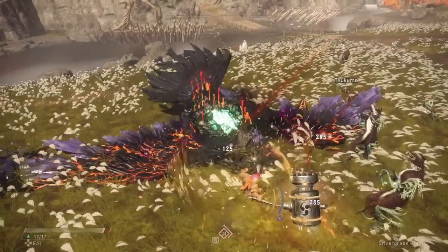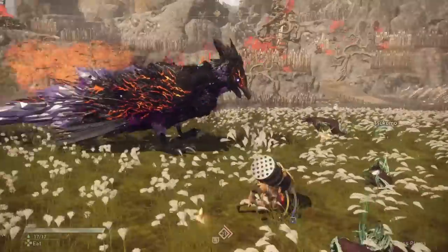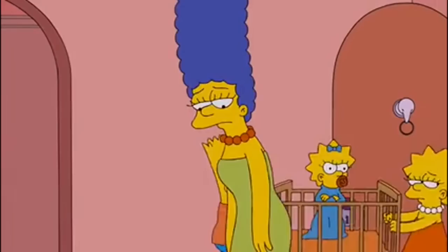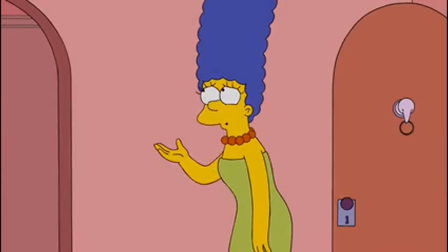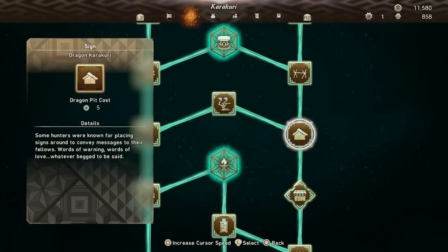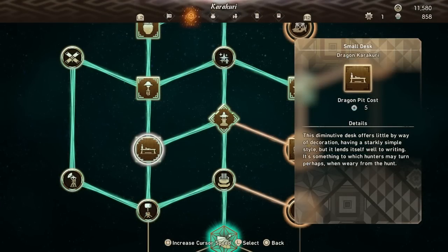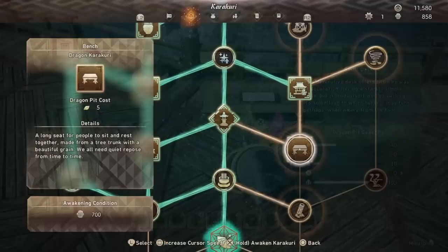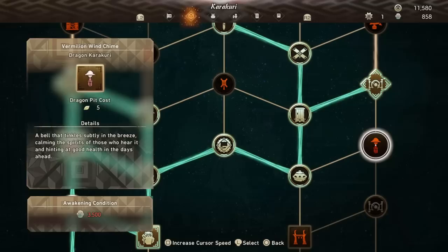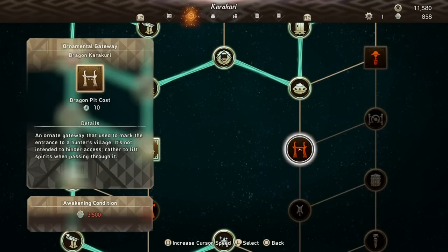Let's move on to the second-to-last category: Aesthetic. These are the Dragon Karakuri that have no purpose other than being there — purely aesthetic options allowing you to liven up the place and make it feel like a proper home. They serve no mechanical function; they're just there to look nice. These include the Sign for 5 wind, the Ornamental Lantern for 5 fire, the Wind Chime for 5 wind, the Small Desk for 5 wind, the Bench for 5 water, the Sunshade for 5 wind, the Bathtub for 5 fire, the Vermillion Wind Chime for 5 wood, the Tanuki Statue for 5 wood, and the Ornamental Gateway for 10 wind.